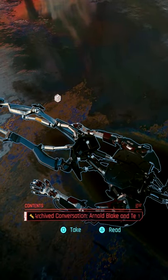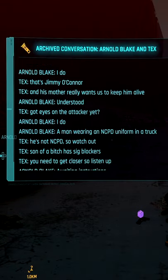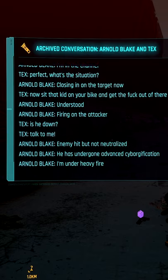When you loot the body of the robot you will pick up a shard called Arnold, Blake and Tex. On the shard it talks about them having to keep Jimmy O'Connor alive and that the enemy has undergone cyborgification.